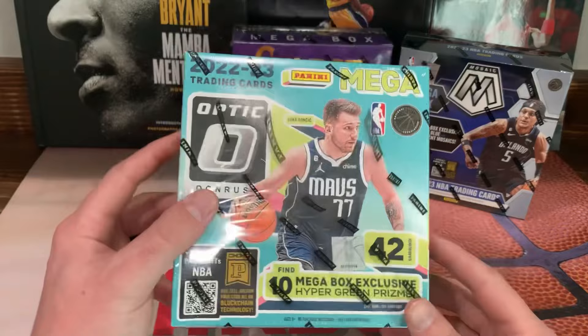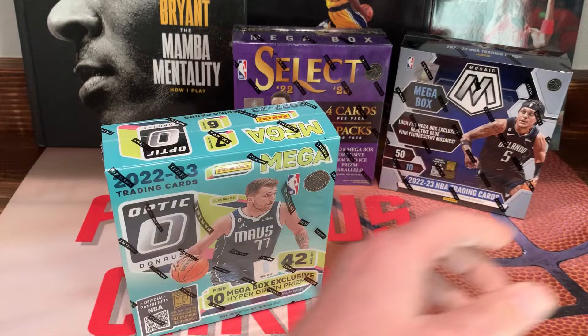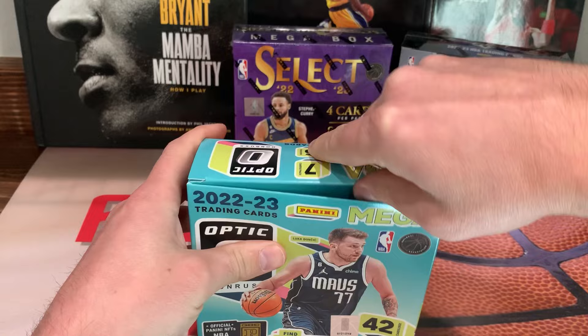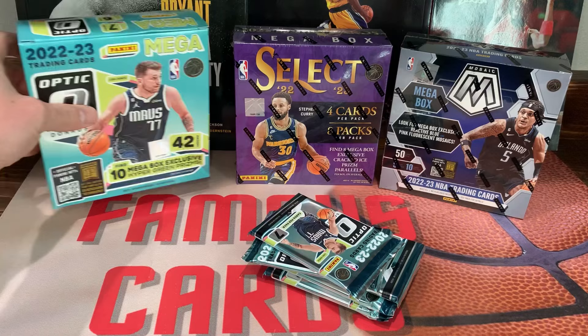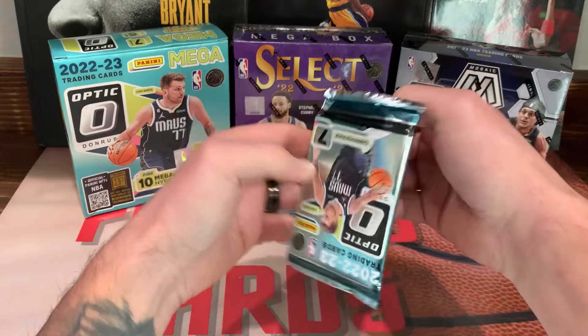It's got green shocks, so hopefully we can pull some bangers. At the end of the video I'll let you guys know what I think had the better pulls — shoot me a comment down below. Out of these three products, I think Select is maybe the best so far this year in basketball. If you like this content, be sure to hit that like, and if you want to see more, hit that subscribe — this channel is 100% free. All you gotta do is hit subscribe and that notification bell. Here we go, first pack of Optic!